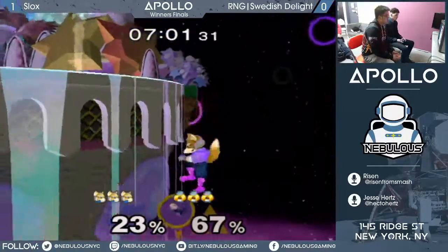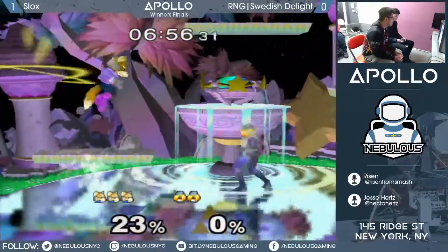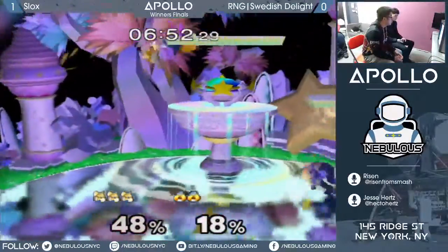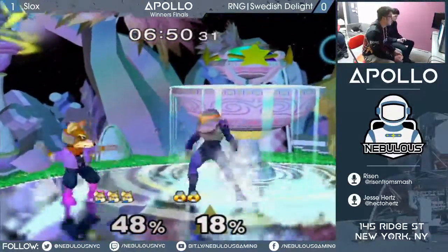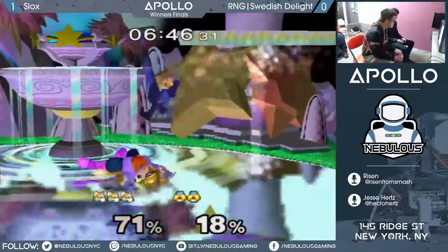That bair really hurt Sheik — she has no double jump, no jump. You can try to go up onto the stage, but at that percent you're just going to get drill up-smash, drill shine up-smash. Yeah, make a sandwich, pick your ingredients, but it's going to end at up-smash.